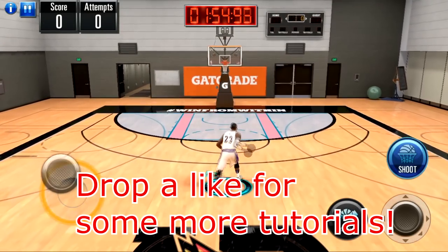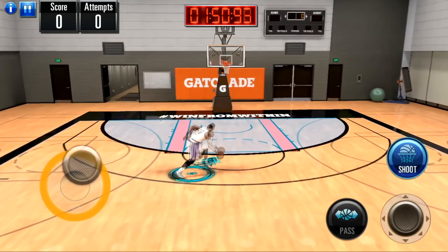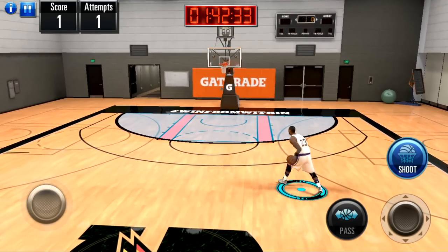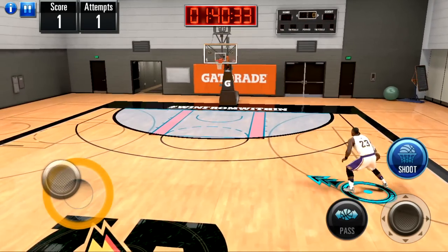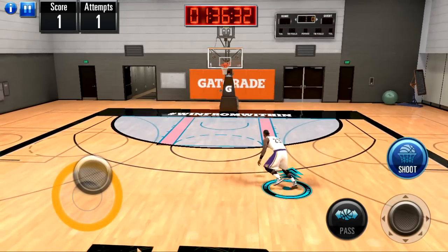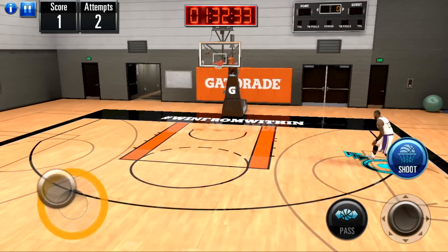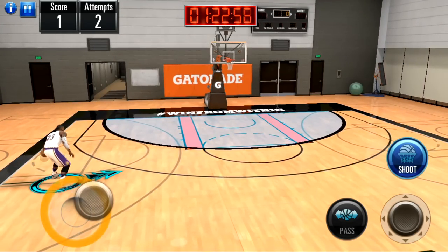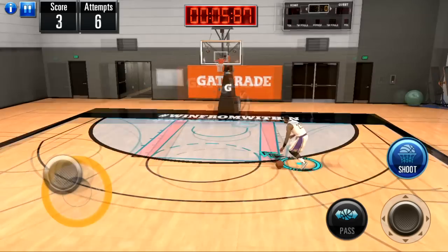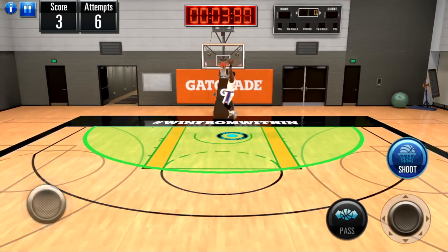I did a dribble tutorial for NBA 2K19 Mobile and I thought it was only right to do another one for NBA 2K Mobile, since the game recently dropped worldwide and it's going to be dropping for Android soon. I want to teach you guys how to be the best dribble gods you can be and hopefully how to break some ankles. The dribbles in this game are quite different from NBA 2K19 Mobile — the right stick works completely differently — but I managed to learn all the possible dribble moves, and I'm going to be showing you guys today. Without further ado, let's get straight into these handles.